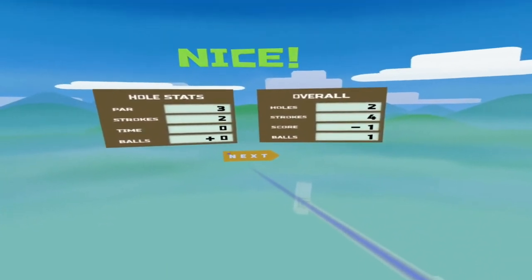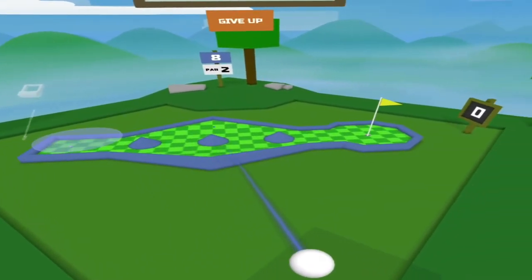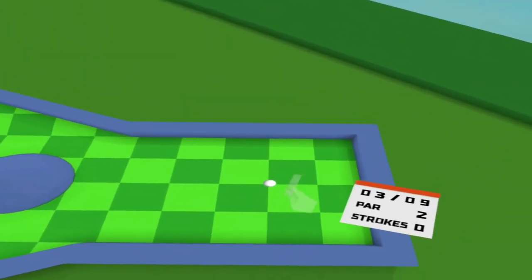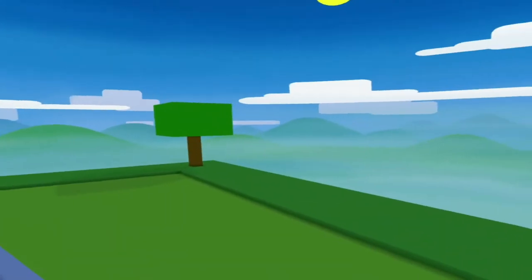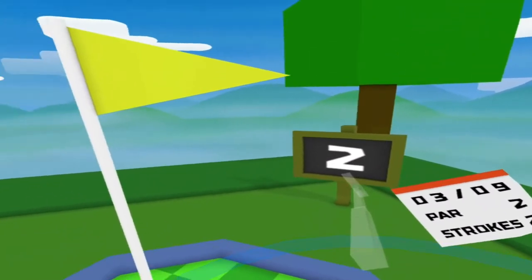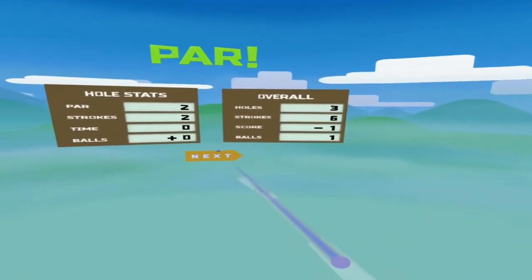It would really be good to get a hole in one if I can. Where's the next one? There I am down there and it's gonna go along there and into there. I think I'll go up that end. Oh, that wasn't bad at all, I'm quite happy with that. Par - two strokes. My current score is one under, which is quite nice.